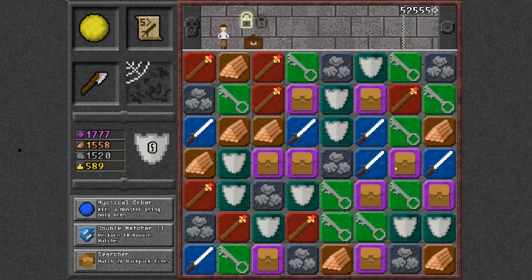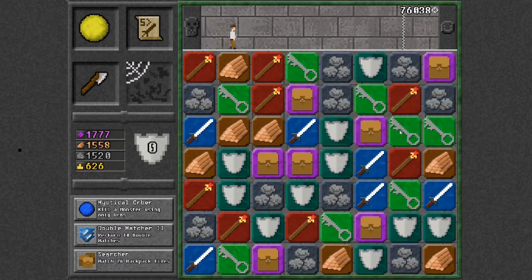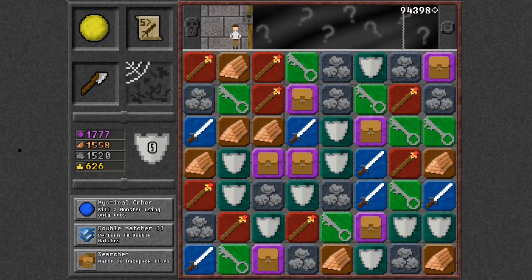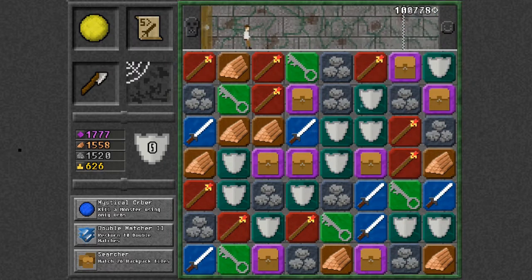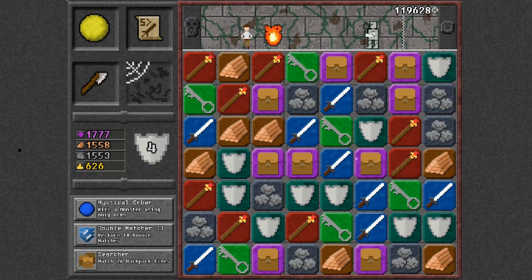If you match four keys in a row it counts as two unlocks, so that's kind of cool if you're able to do that. All the chests have two locks by default.